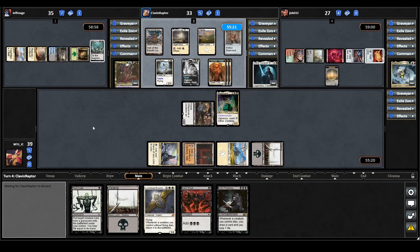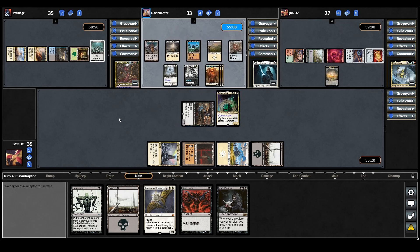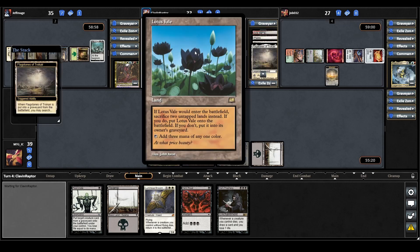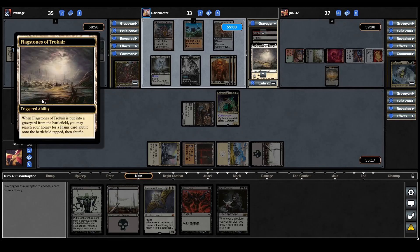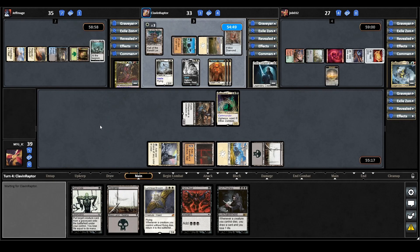Odrick starts by casting a Mox Diamond — they have to discard a land card for that and they do. They also play a Lotus Veil: on ETB sacrifice two untapped lands and it's a land that taps for three mana of any one colour. That triggers their Flagstones of Trokeer so they search for a Plains and put it onto the battlefield tapped. Odrick is certainly starting to accelerate pretty far ahead here.